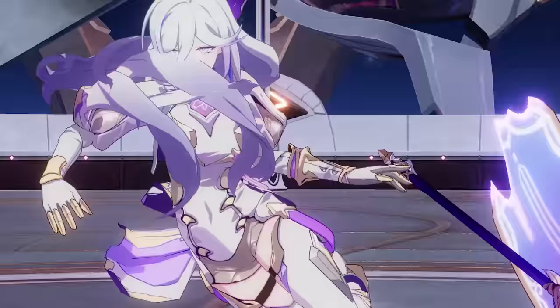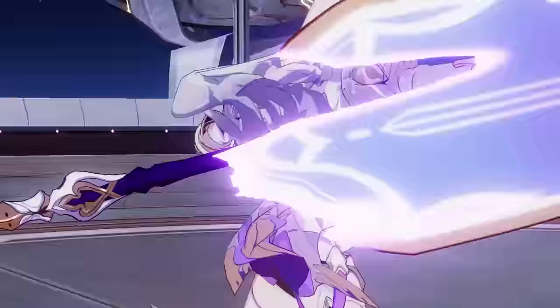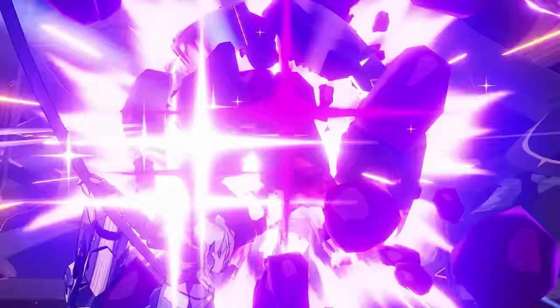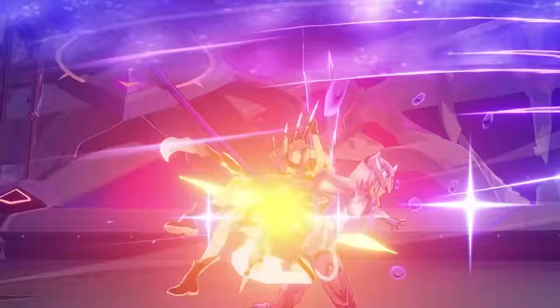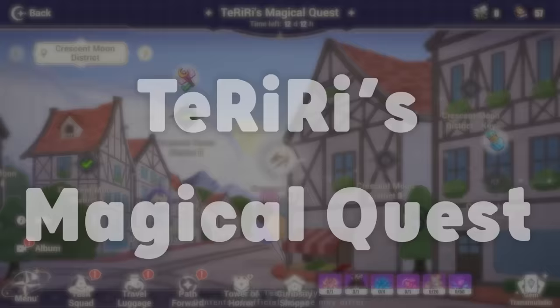Also, in this new version, our old friend Hare is finally hopping on board. Her battlesuit, Dreamweaver, has a special ability when she casts her ultimate, where she can pull enemies into a dreamscape wielding a javelin for close combat. And in the new 6.6 update, there's tons of new events like Teriri's Magical Quest.